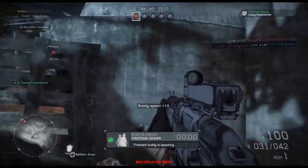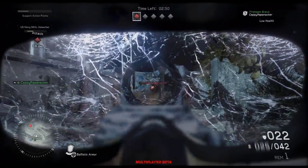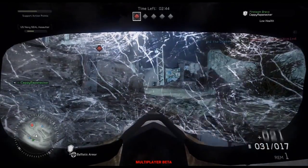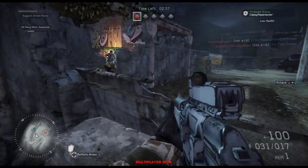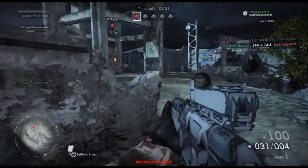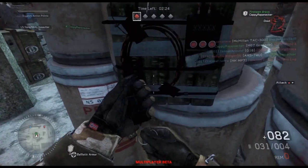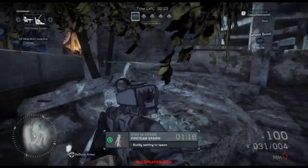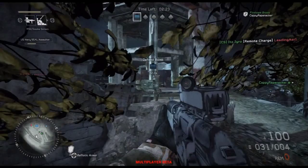A lot of you are probably wondering what that was that just came across my screen. It looked like a mask I put on, and that is the special ability for the Demolitions class. It is called ballistic armor, and it gives you an extra 100% of health. Once I put the helmet back on after respawning, I get that extra 100% which guards me against a lot more fire.